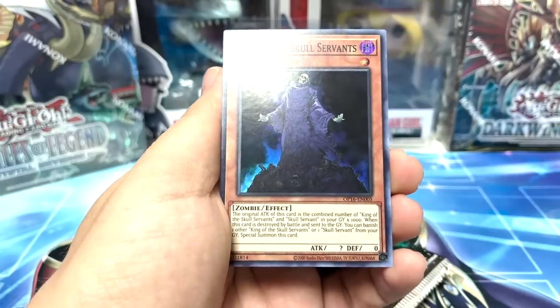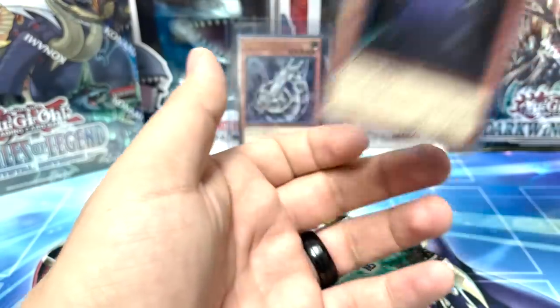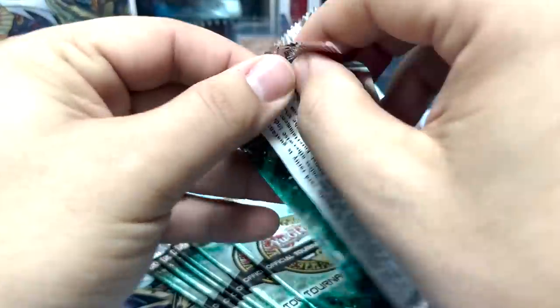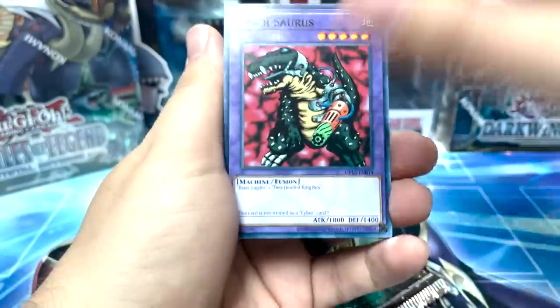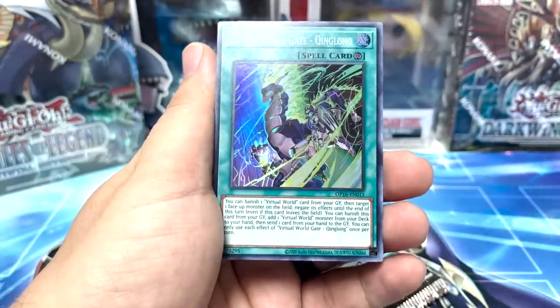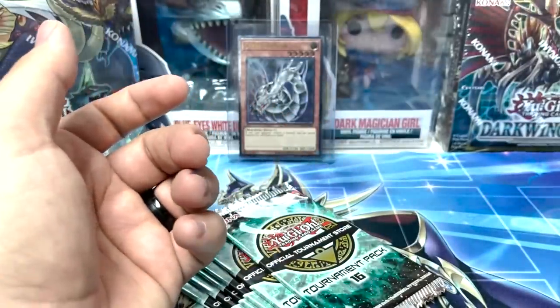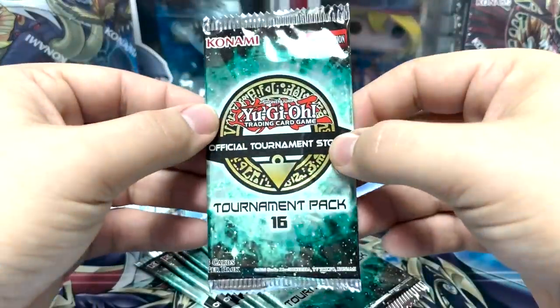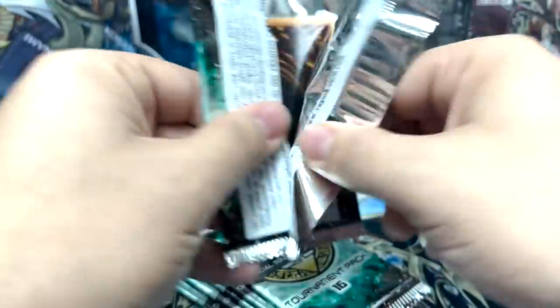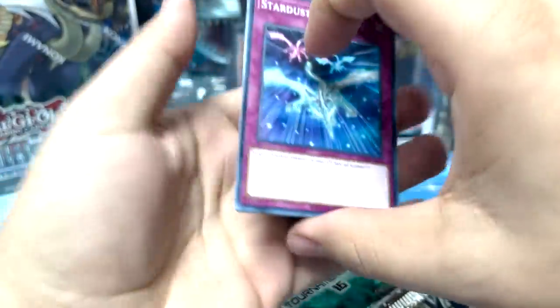King of the Skull Servants — I can't complain about King of the Skull Servants though. Still a good amount of packs left. Cybersaurus and another Virtual World Gate. Alright guys, I need you to believe in the heart of the cards. Can we see two ultimates today? Now is our chance, now is our chance — here we go!